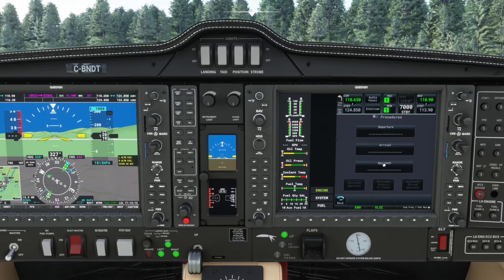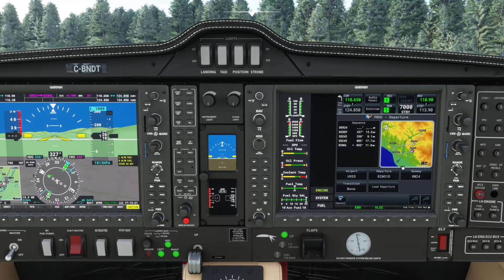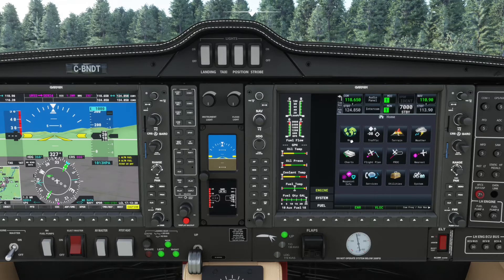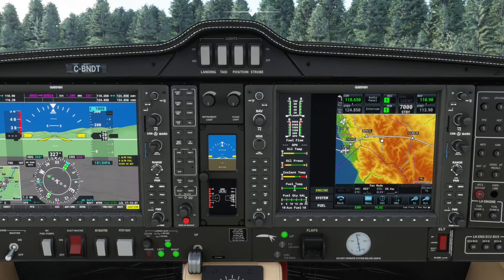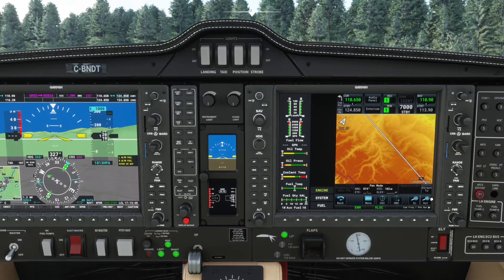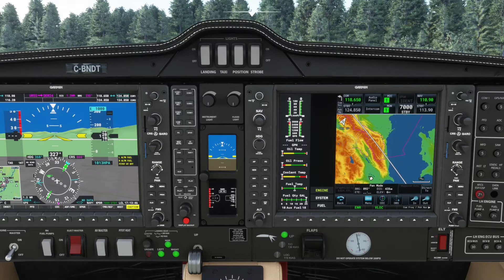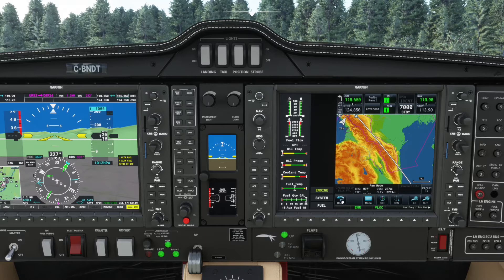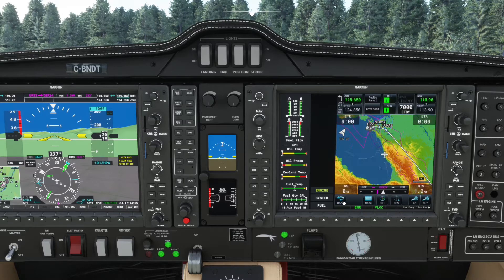Now we can put in the departure procedure. It's off runway 24 — the BINOL ONE DELTA — and the transition goes up to BINOL, so that's what we want. We'll load that and have a quick look at the map to make sure it all makes sense. Looks good — we're southbound along the north end of the mountain range and then across the Caspian Sea. We've got about 10 or more waypoints to put in; we can do that after we level off.